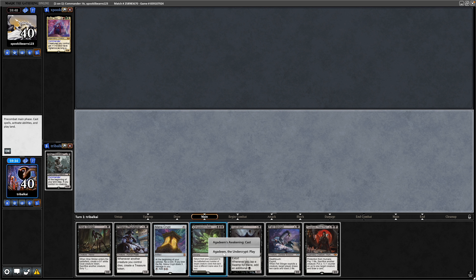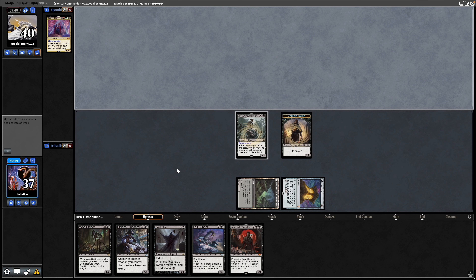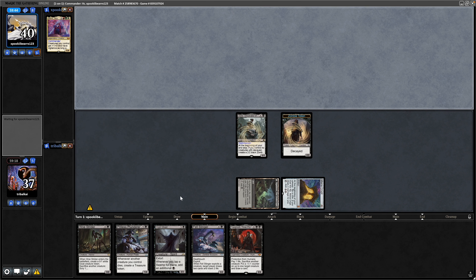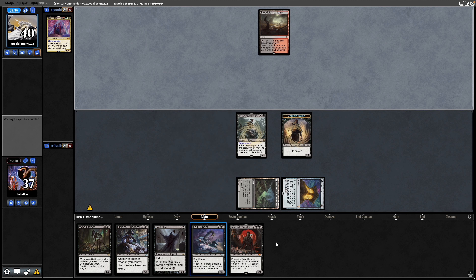We bolt down the Agadeem the Undercrypt and then the Rock lets us go in for the Jadar. Next turn might be a Pitiless Plunderer to make some mana, because Crypt Ghast isn't all that great when we don't have any swamps in play, but as long as we keep the Mana Crypt we'll hopefully go for a Fel Stinger next turn.